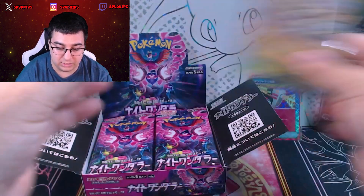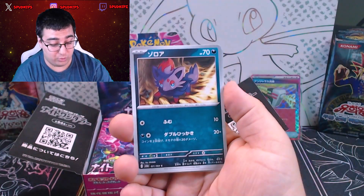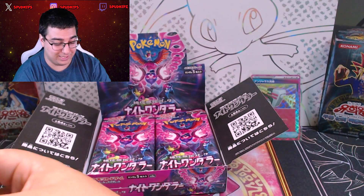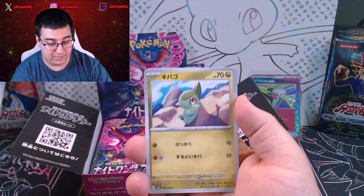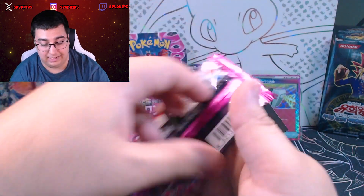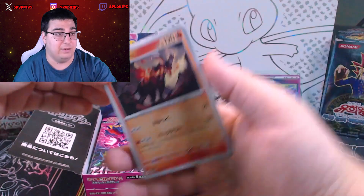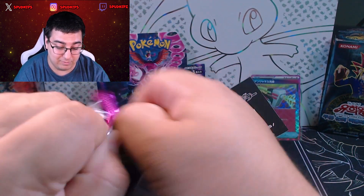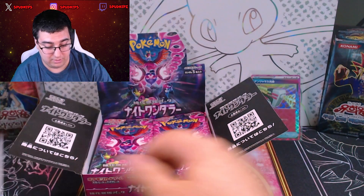We'll be pulling some English cards here soon. Hopefully they do an English 151 reprint — there's been some rumors around Christmas time or early spring. If they do some 151 reprints, we will be getting some of those in English as well. We opened up a few on the channel. But right now I think a regular 151 ETB — not a Pokemon Center, just the regular one — goes for like 80 to 90 right now. And for eight packs, to me, that's insane. This is like common sets that came out this year and it's already at $10 a pack. So not something I have within my budget right now, but hopefully in the near future.